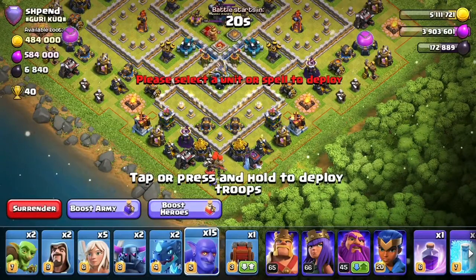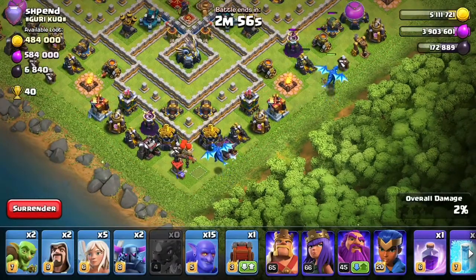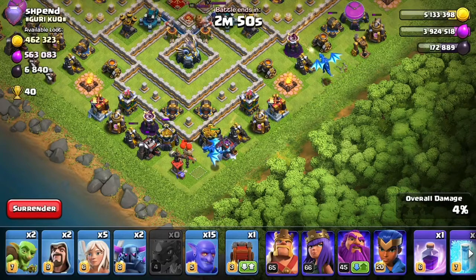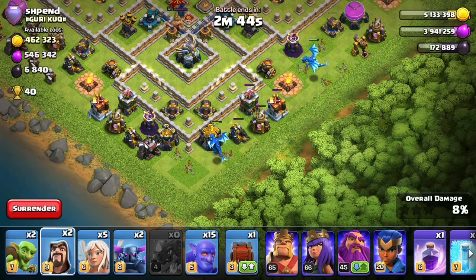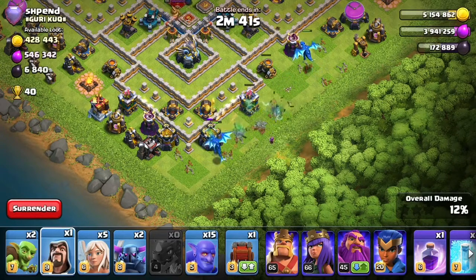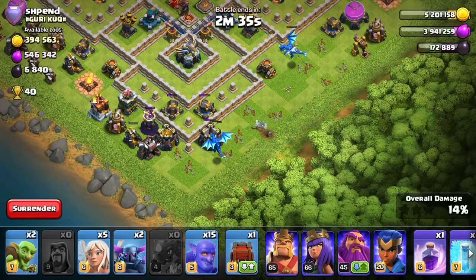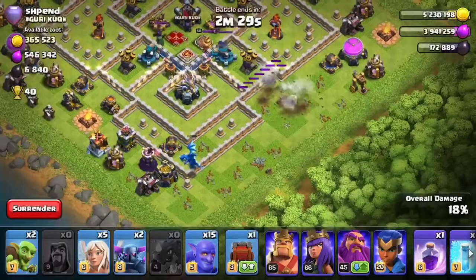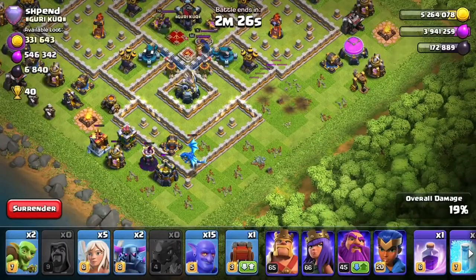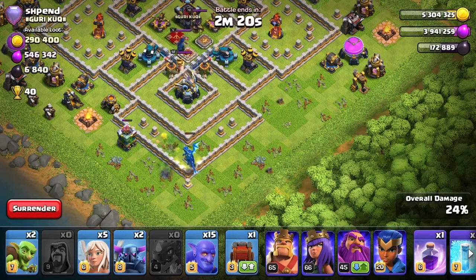The electro dragons create a bit of a funnel, and then we're using the heroes, a wall wrecker, and a bat wave. We start by clearing some buildings. Electric dragons are quite slow to move around, but this area of the base is good because there are no air defenses here, so we can clear a lot of buildings quite quickly. I'd prefer the electro on the left to have moved a bit further left and the one on the right to move right, but that's not quite happening.